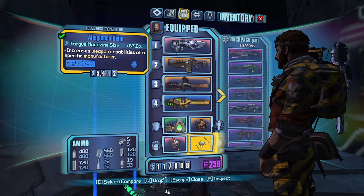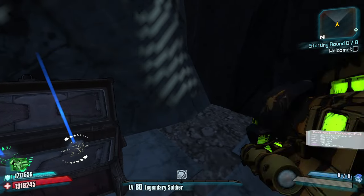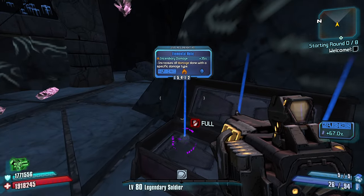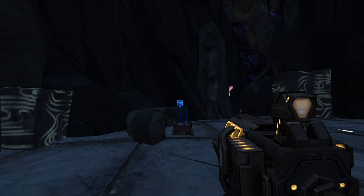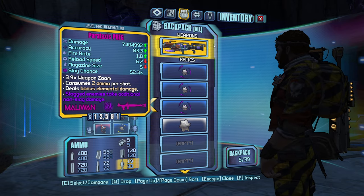What's my relic right now? It's Torg magazine size. How many Torg weapons do I have? Maliwan, Maliwan Torg - okay. I need a launcher max ammo. I'm full, so I'm actually going to drop off some of my inventory. I forgot I also have this launcher - I got a lot of good launchers.